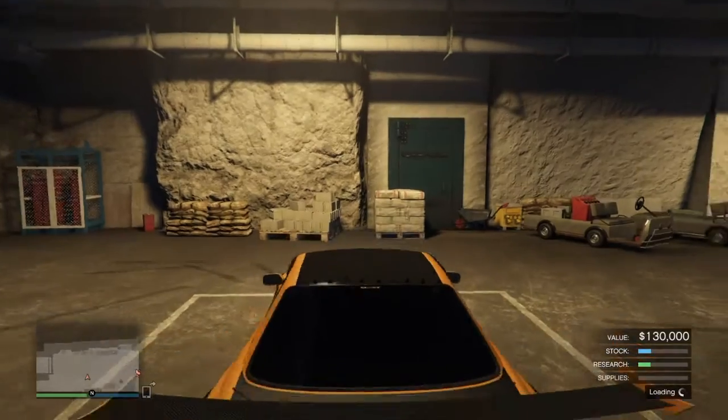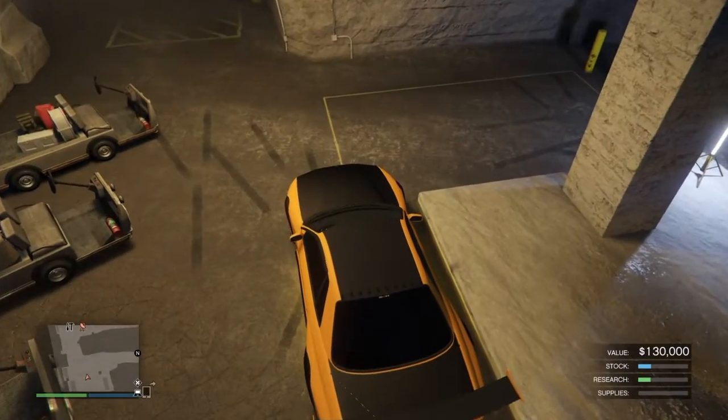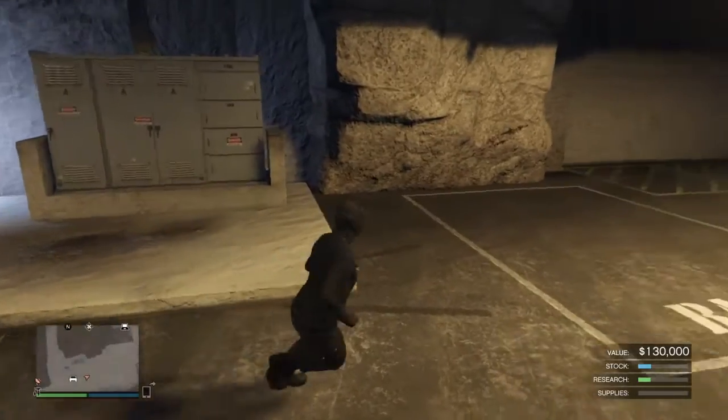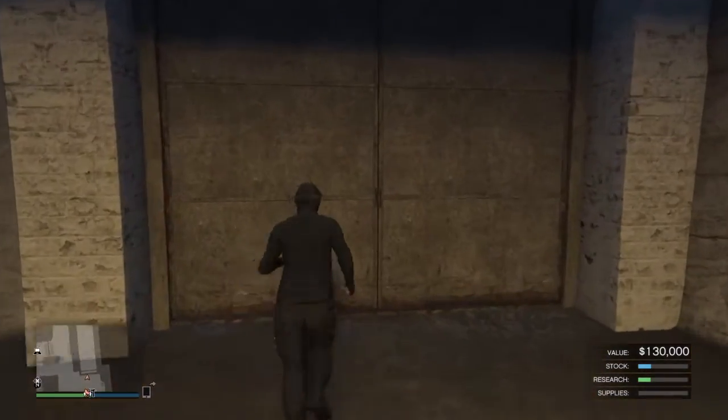What you want to do is drive back out. And once you're out, you just want to leave it outside. Park it somewhere here. You don't have to park it exactly where I parked it, but park it somewhere there. Then what you want to do is exit your bunker.